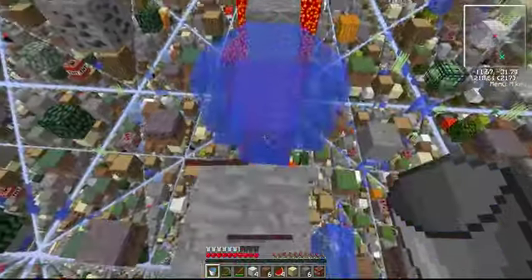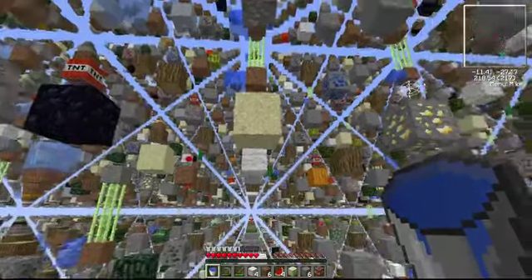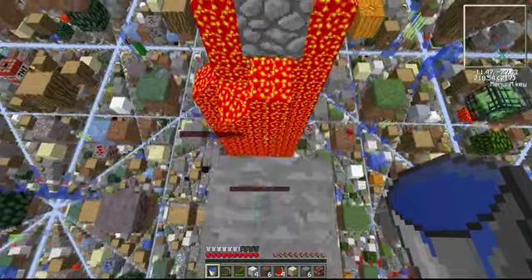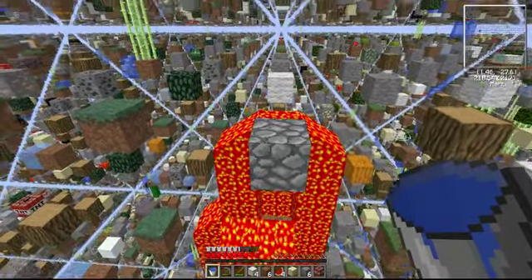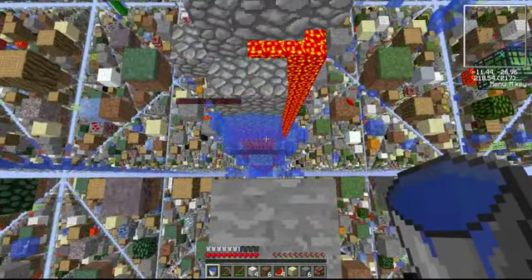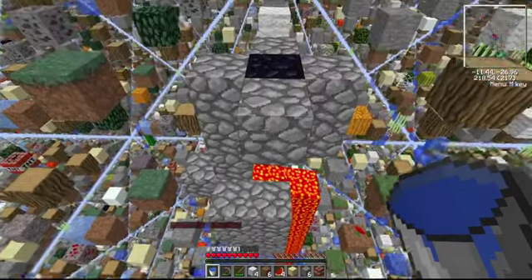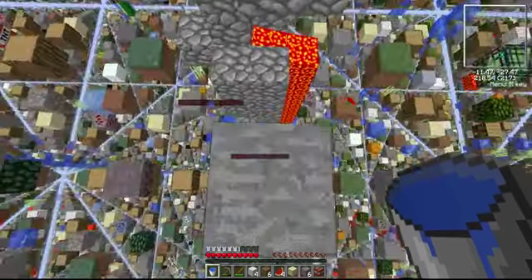Let's not take any chances here. Let's use the sand to our advantage. That should have deleted the source block. You know what, we're just gonna have huge cobblestone pillars going all the way down, and there's gonna be several of them.